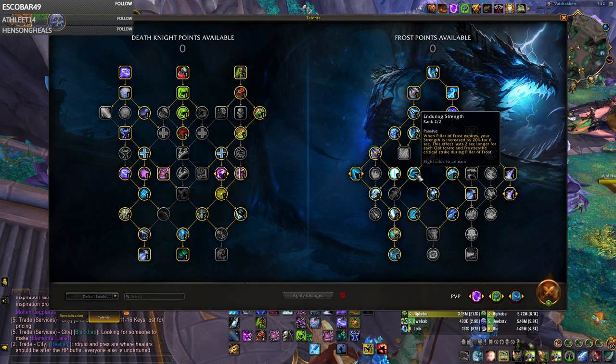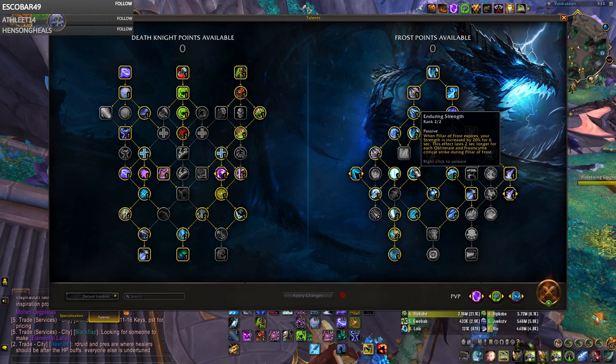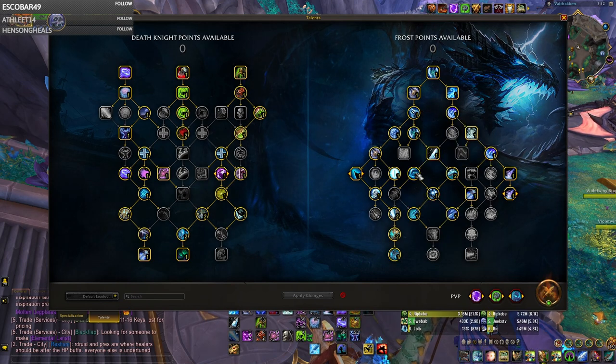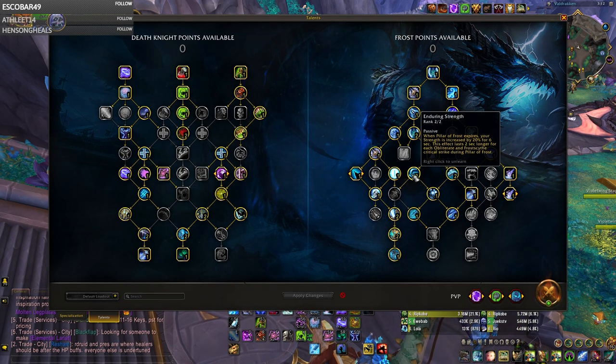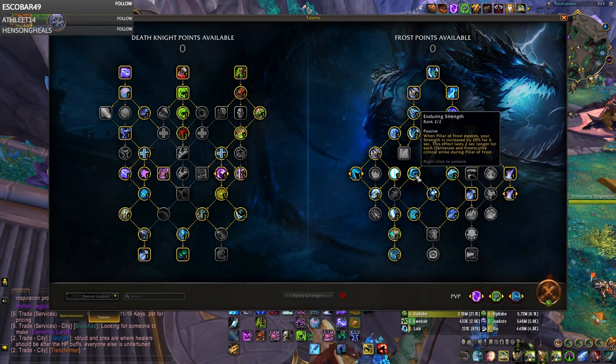The best part about this build might actually be Enduring Strength because it's going to make your Pillar of Frost last so much longer. Every Obliterate that crits during it is going to increase Enduring Strength's duration as well, so it's going to feel like your Pillar of Frost lasts twice as long if you have a lot of uptime on your target during your burst.